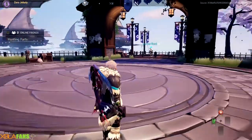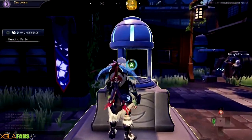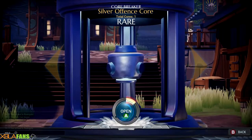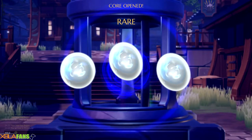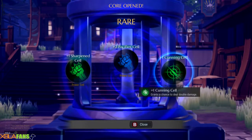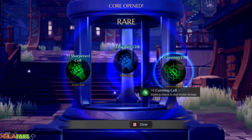I'm actually in the hub town right now where you can craft stuff, see the cosmetics store, craft little goodies and stuff like that. Right over here is a place where you open these cores, which are essentially loot boxes, which you get from leveling up your mastery — I'll explain that later — and they give you little fun items.